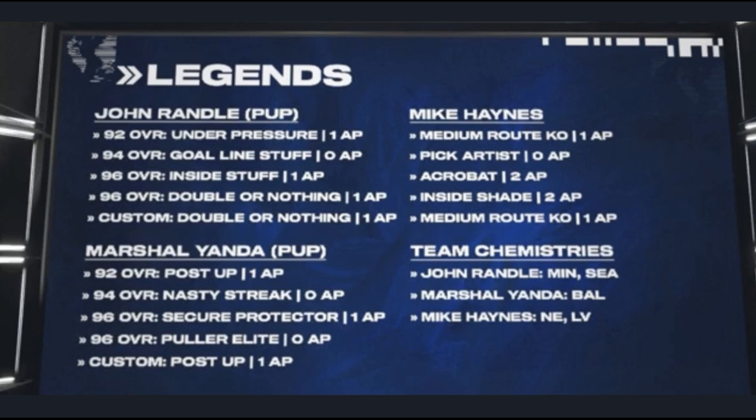I'll probably still add John Randall and put goal line stuff on him, throwing him in when my opponent is within five yards of the goal line. Right now I've got Lawrence Taylor and DeMarcus Ware as my edge rushers — and Lawrence Taylor is only a 93 overall, I know we're now up to 96s, but that card is still in my opinion one of the best edge rushers in the game. I have them on the outside and Javon Kearse and Bruce Smith on the interior, and they just get so many quick sheds and sacks on the quarterback. So it's going to be tough to decide to switch one of those two.